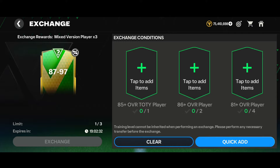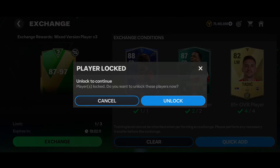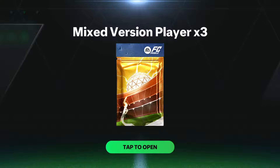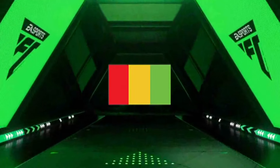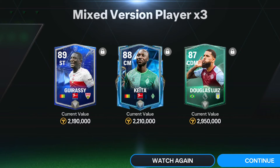Moving to the second exchange in my second account, we tapped on the exchange and here goes a normal walkout - an unknown country center midfielder, and we got the 78-rated center midfielder Keitha of the National World version. No comments on that - that was a pretty big L.